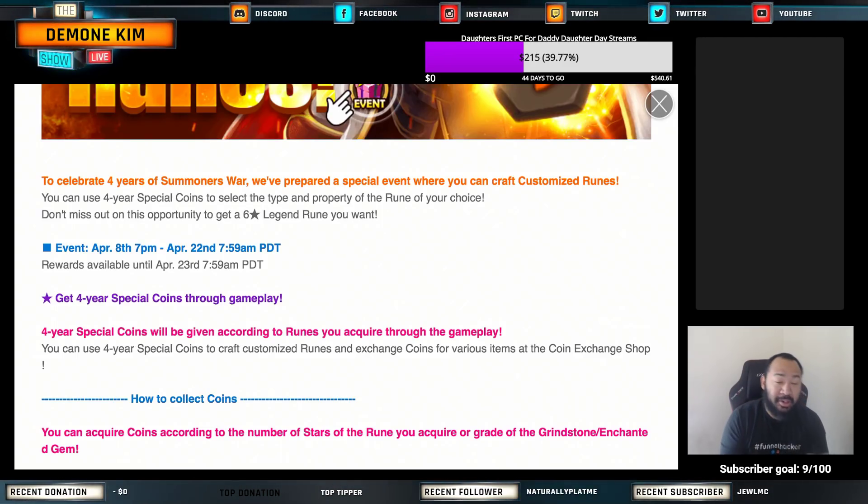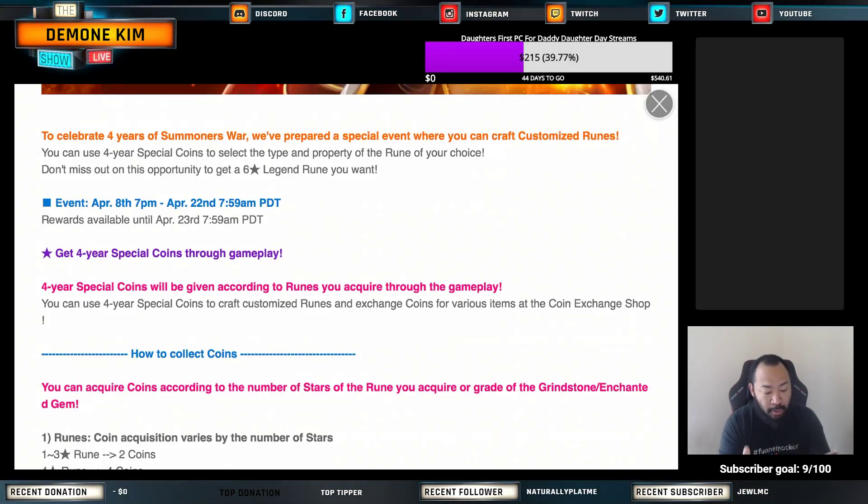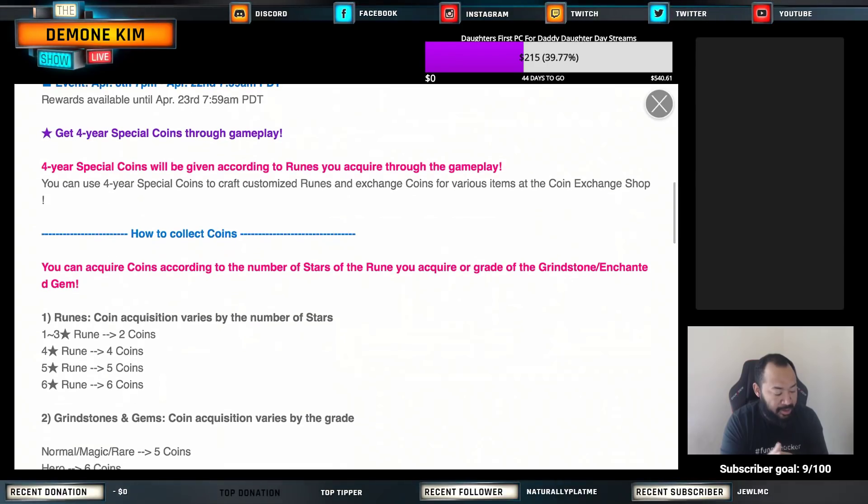So how you get your four-year special coins is through gameplay. The four-year special coins will be given according to the runes you acquire through gameplay. As you farm giants or dragons or whatever, when you get four-star, five-star, six-star runes, you'll continue to get points. It says coin acquisition varies by the number of stars.